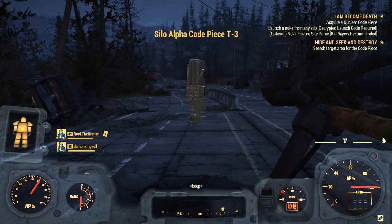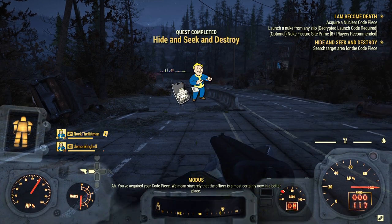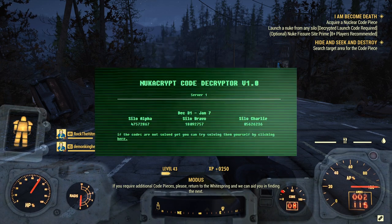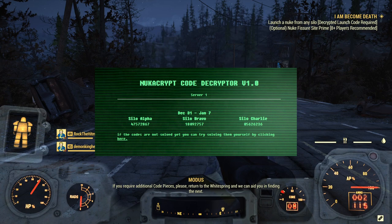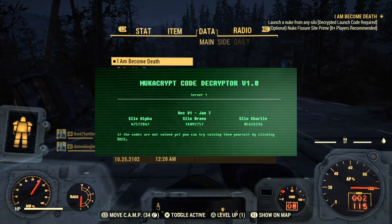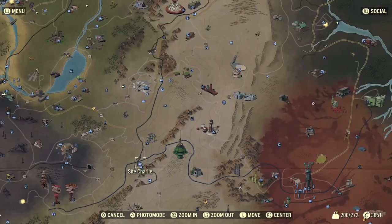What we're supposed to do is collect eight different codes for Alpha, or eight for Bravo, or eight for Charlie, then decrypt them. What we do instead is go to Nuka Crypt — a website whose link I'm putting in the description. Go to that website and it will just provide you with the codes so you don't need to go through the whole decrypting process. I suggest going there first before taking on this quest. If the codes are there you're good to go; if not, it means they haven't been resolved yet.